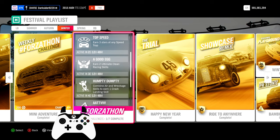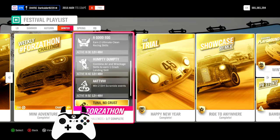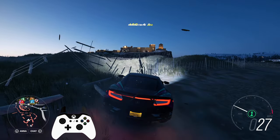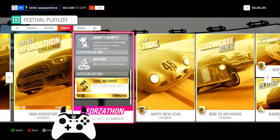Fourth, earn 3 stars at any speed trap — the easiest one is Astmore. Fifth, earn 2 ultimate clean racing skills: let the Drivatars go first, then drive clean till it pops. Sixth, one crash landing skill: the Bamberg sand dunes will get it done quickly — jump and hit the fence, for example. And seventh, win 2 dirt scramble events. Those are circuits and can be standard or blueprints on any difficulty. Just keep in mind that one daily opens each day in order and is available for 72 hours only.